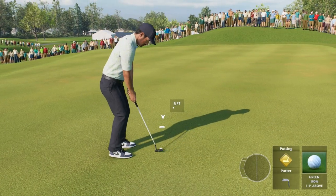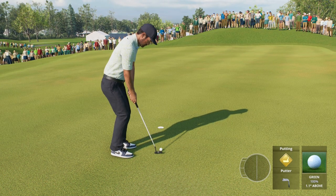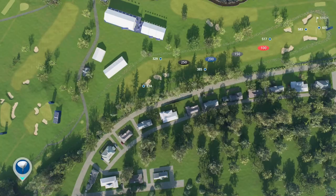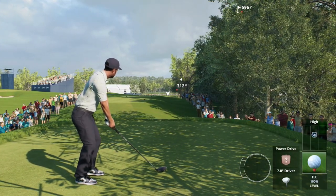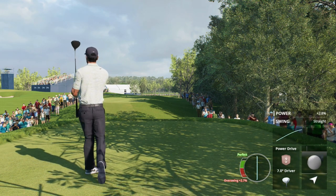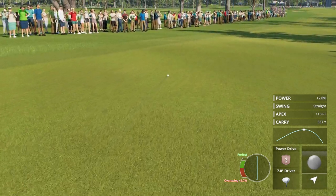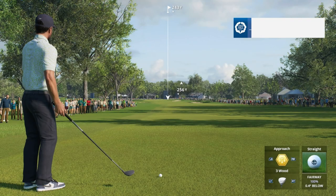So close, thought that one was in. Ball is above the feet — just send it. Back-to-back pars following that opening birdie. Good news is we read that putt to perfection. Going to try to send this ball right over these trees, full loft, let the wind blow it left to right. That's actually the perfect wind for that tee shot. At this point in the round you're trying to find a rhythm — hit fairways, hit the middle of the club face.